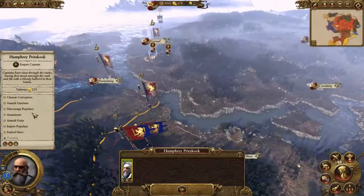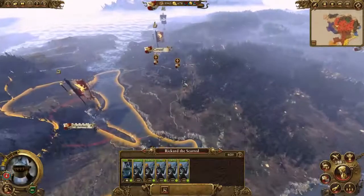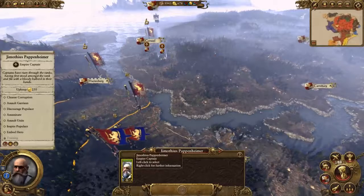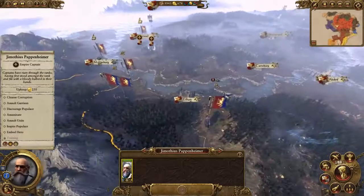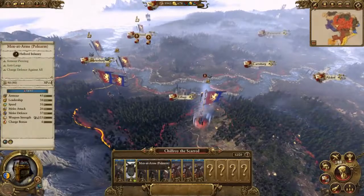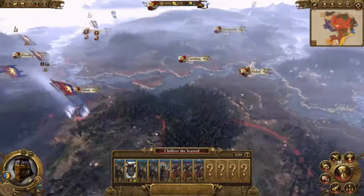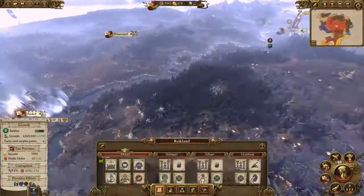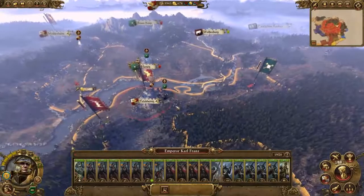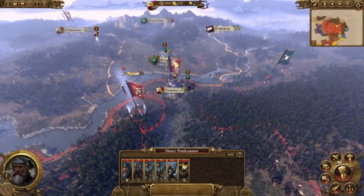We can't see the stats because he's not embedded in an army, but I'd guess these guys have much higher combat potential than the witch hunter — though the witch hunter does have a ranged attack. Let's not look at Bretonians. Karl Franz will initiate and defeat this stack.